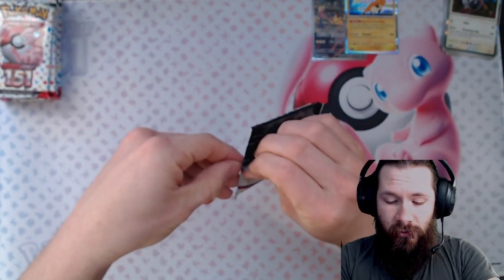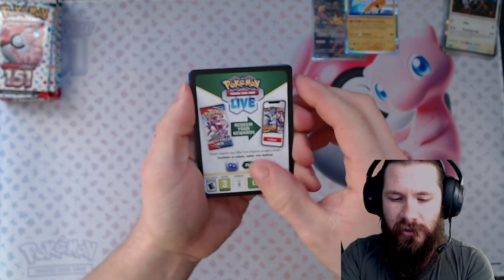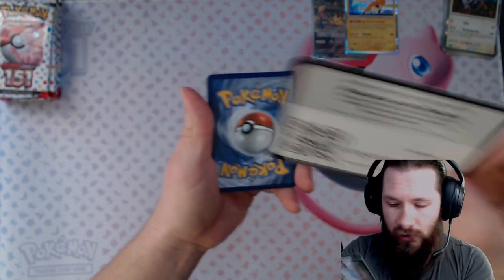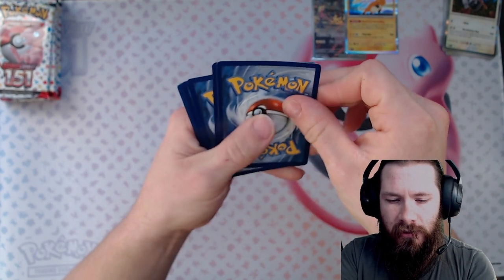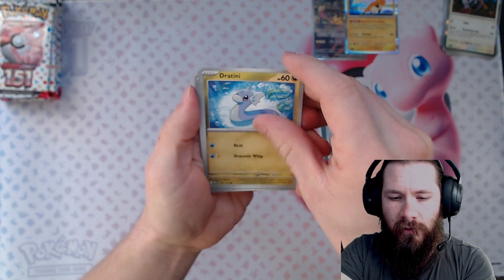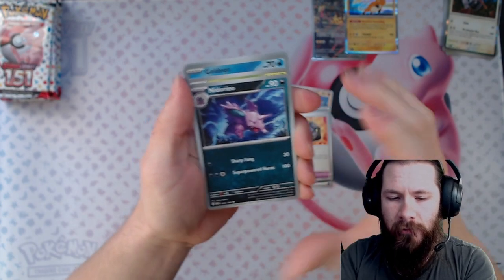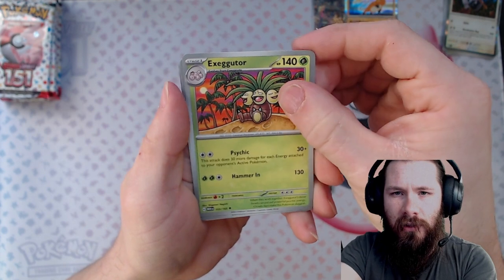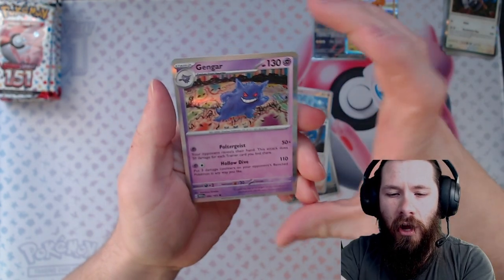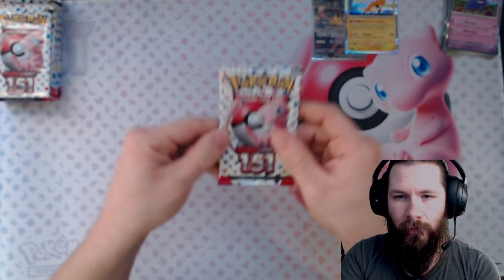Love to see some new things for the binder. I want to master set this set and own at least one to two of every single sealed product for this set as well — that is the goal. Drowzee, Dratini, Growlithe, Geodude, Exeggutor, Goldeen, Doduo, and the Gengar holo. Nice, not bad — think it's a duplicate though.